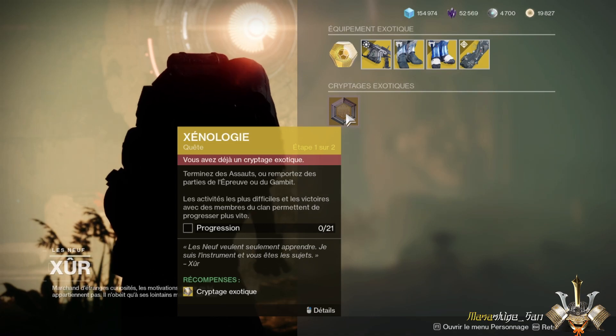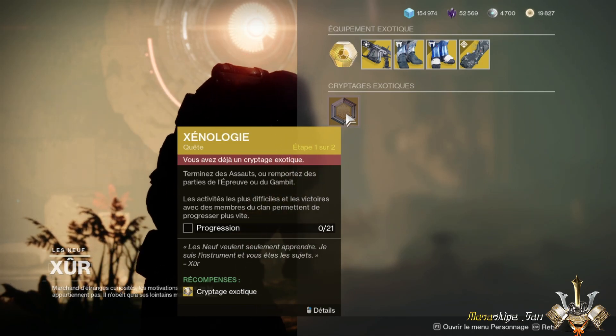Xur, for example, is an NPC that is only there on weekends — from Friday to Monday — and he changes planet each week. He arrives on a different planetary location each week.